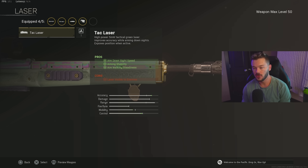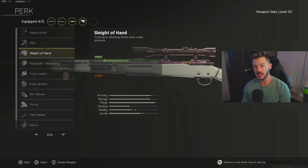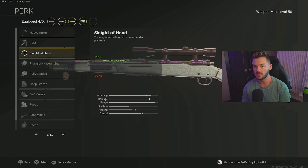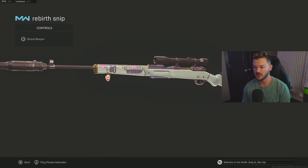For the last slot, you have a couple of options: the Tac Laser for ADS speed, though your reload speed will be slow, or Sleight of Hand to increase reload speed — which is very beneficial on Rebirth Island. My preference is Sleight of Hand without the Tac Laser, but you can swap between those combinations. That's the full Car 98k build — definitely try it out if you're not using it already.